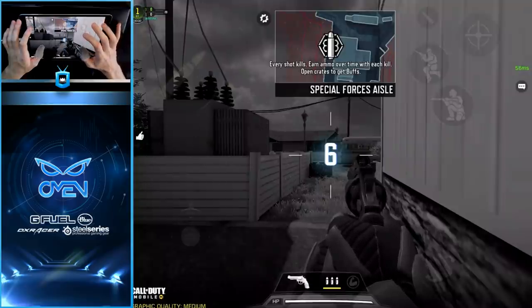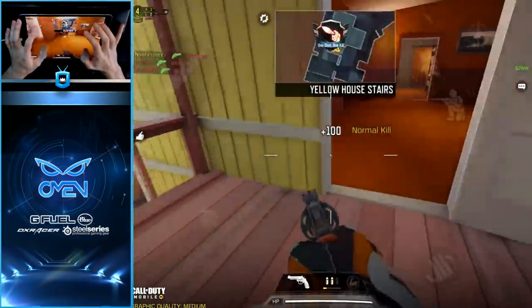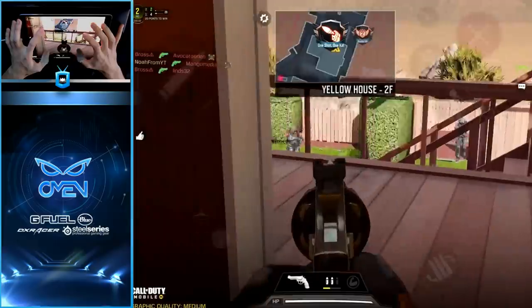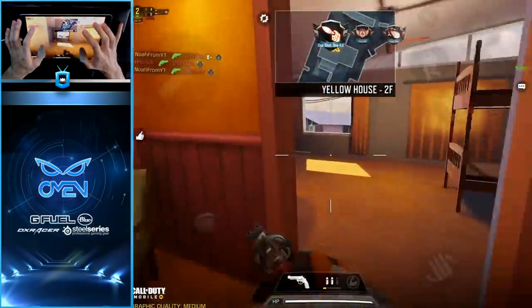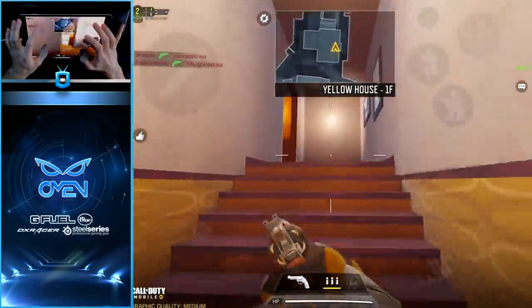Nuketown — okay, this is gonna be really interesting, a lot more intense. Okay, well we're not gonna get 100% accuracy but maybe we can get a flawless here, that'd be cool. I gotta deal with that shoulder peek. You know what, I can wall bang very easily here — yeah, I might try to just hang out in this building and get a flawless. This guy was hunting me down.